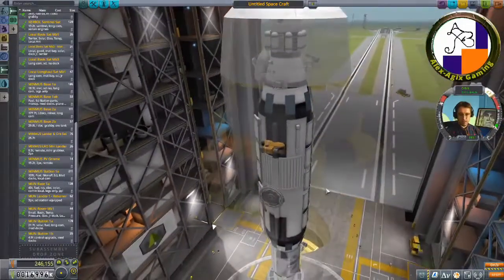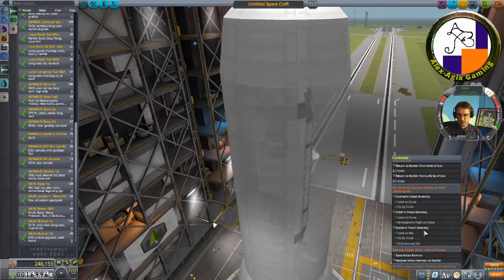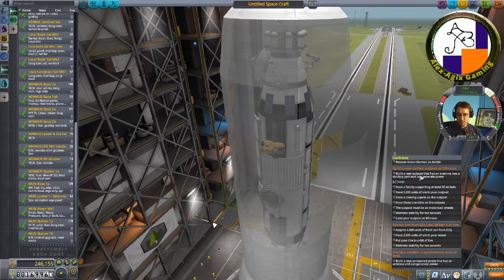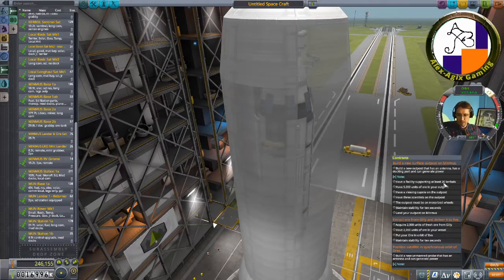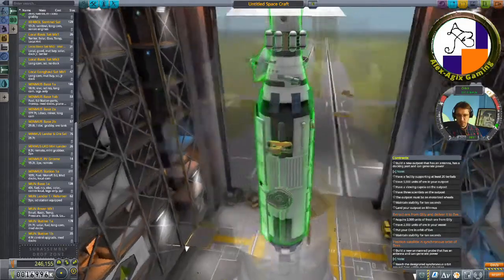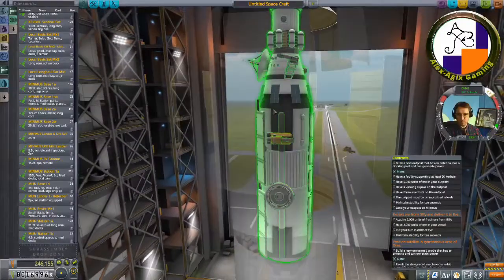That was a big mining mission. Let's look at the criteria: build a new surface outpost on Minmus with a docking port that can generate power. It needs to support at least 20 Kerbals, hold 5,000 units of ore, have a cupola, and three scientists.